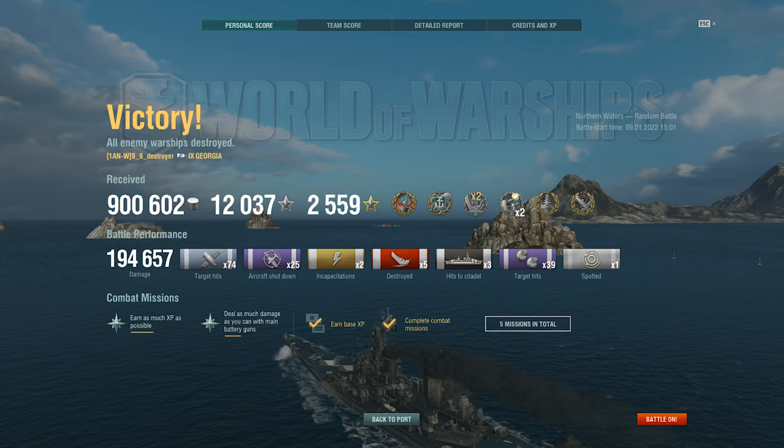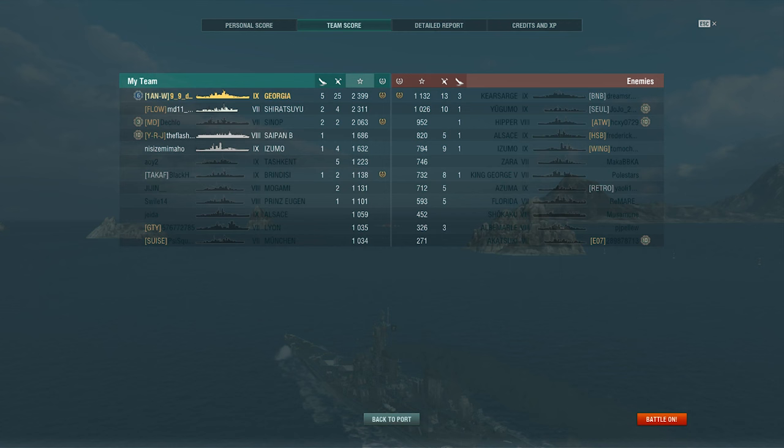And here we are — the results of that Georgia game. Nearly 200,000 damage done. Confederate, Kraken, double strike, two close quarters experts, the Dreadnought achievement, and the High Caliber achievement for that really fun and enjoyable round. Looking at the post-game stats, that's 2,400 base experience. The Georgia really is just a fantastic ship.